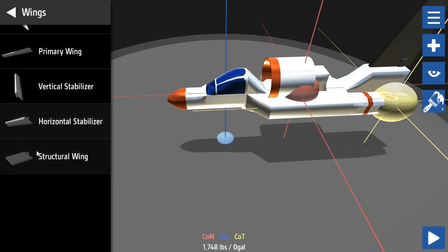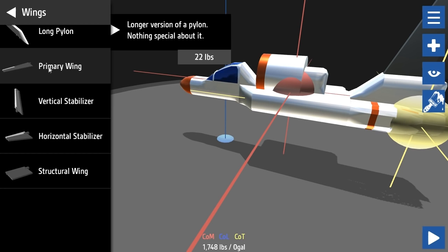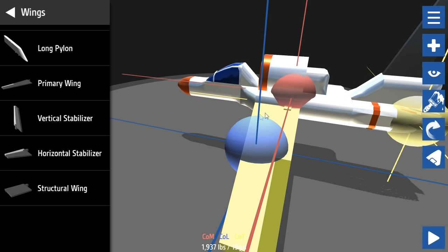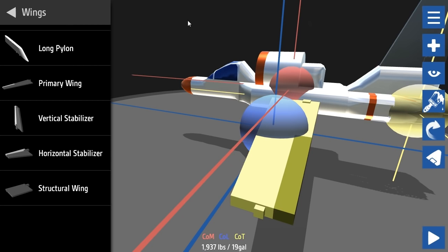Let's get a primary wing. I can also adjust the shape - I can make a longer version of a pylon. We want a primary wing and I'll adjust the shape. The center of lift is currently slightly in front of the center of mass, which we don't want. We want the center of lift to be slightly behind the center of mass.